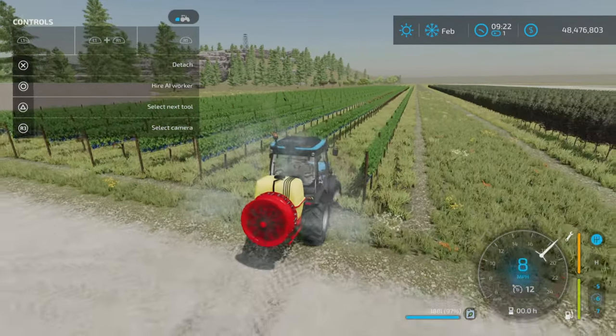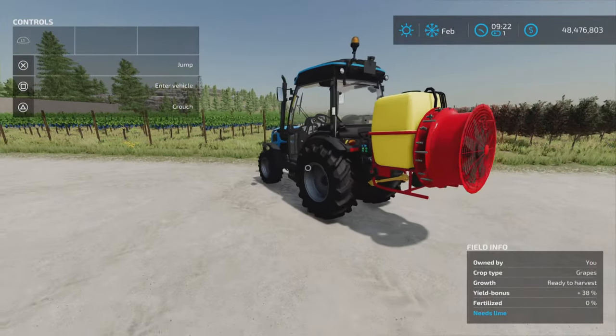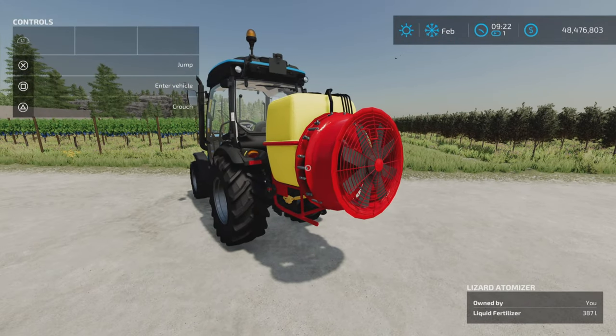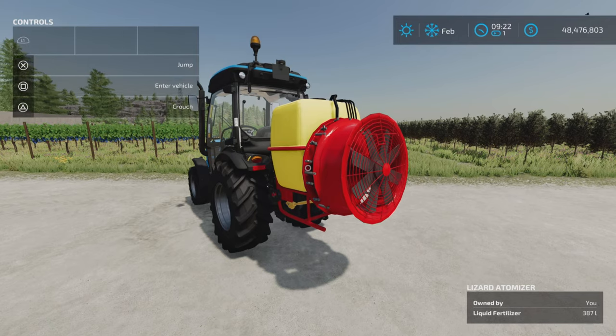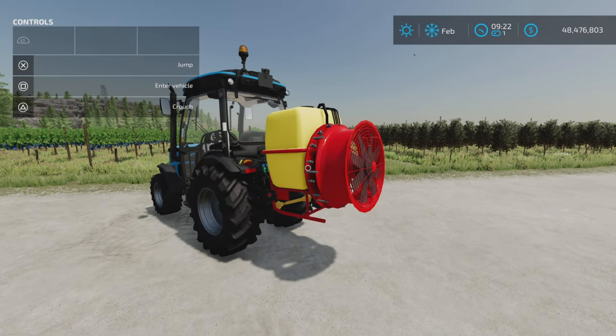And that's about all there is to it. The Lizard Atomizer 440 by Vuelix and IMTM on Farming Simulator 22. Thank you all for watching. And remember, it's only a game. So till the next one. Bye for now.